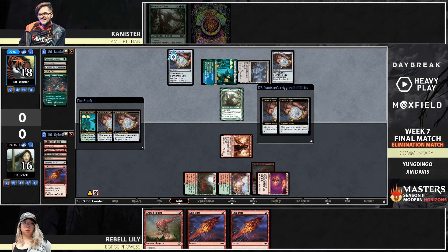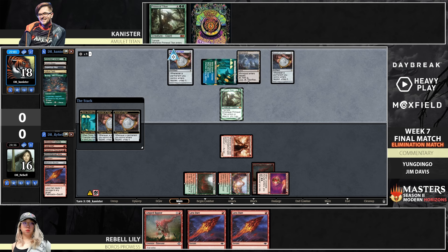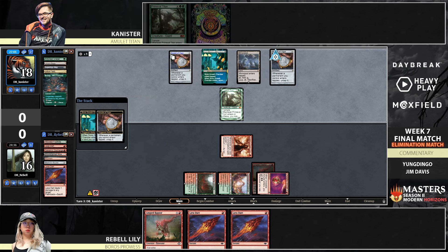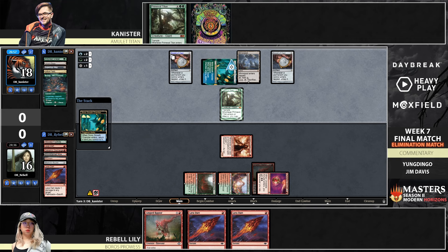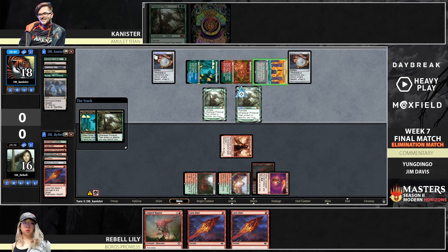Mirror Pool can copy the Titan. The Amulets will untap the Mirror Pool as well as the Simic Growth Chamber, making enough mana to activate the Mirror Pool targeting the Titan, making a new Titan which can go get more lands, and then get double activations on the Haste land from both Amulets. So Valakut plus Haste land is most likely what we're going to see — Haste, Haste, send in for 12.